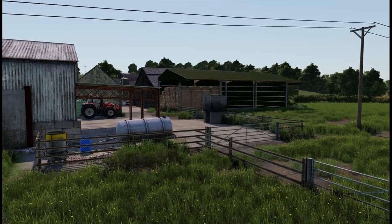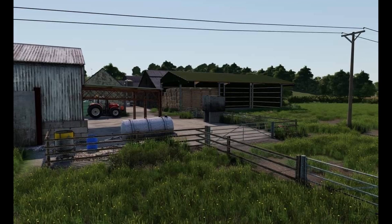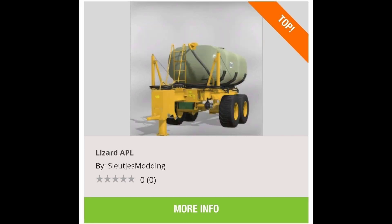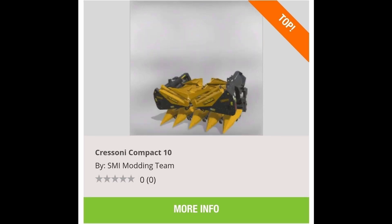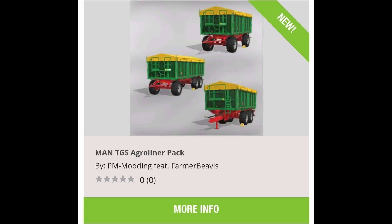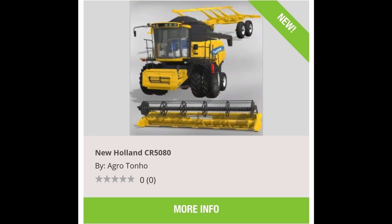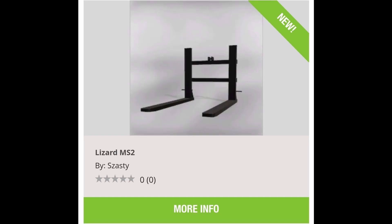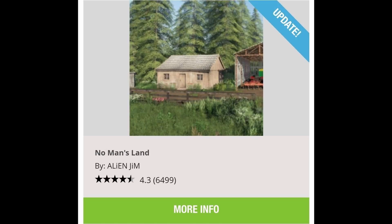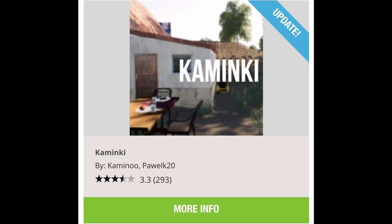We've got some new mods in! On all platforms: the Lamborghini Hurlingman 190, Lizard APL Grisani Compact Tin from SMI Modding, Zip Disk 260, Lizard TM Series, Man TGS Agro Liner Pack, New Holland CR 5050/80, Lizard MS2, Man TGS Agro Liner Pack, and No Man's Land update from Mr. Alien Gym — which brings a lot of placeables.